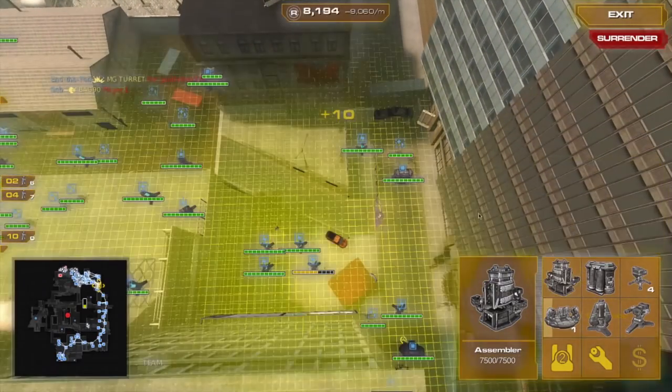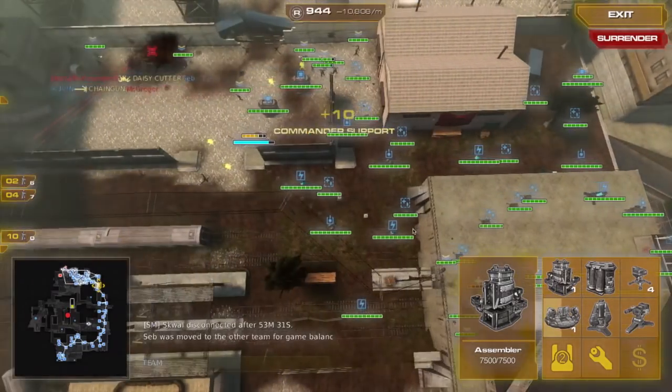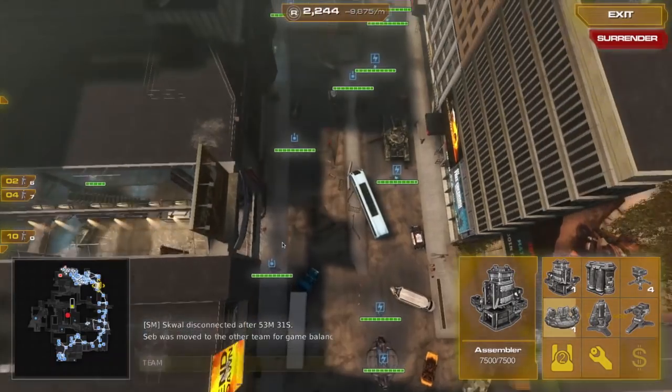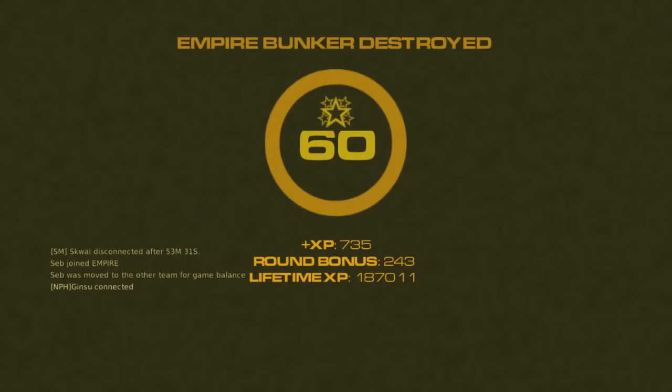I was so bored — I was just practically building structures just for the hell of it. That's it for Nuclear Dawn Help 103. I hope that this strategy helps you out for this map. Please comment, like, or share your own experiences. Tell me if you think this is good or if you have a better strategy. Thank you.